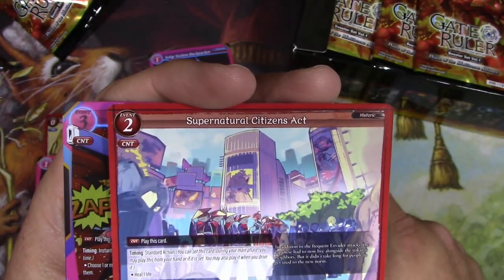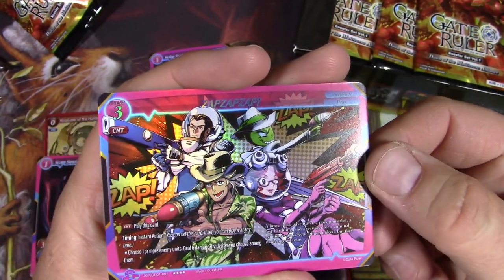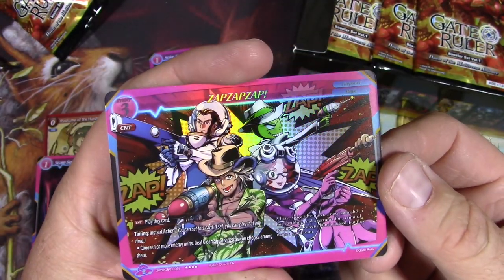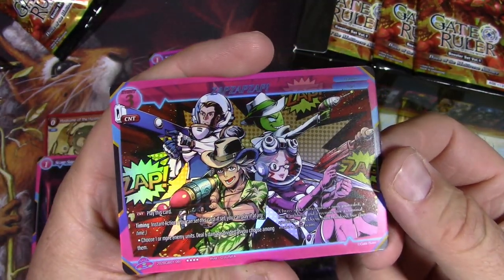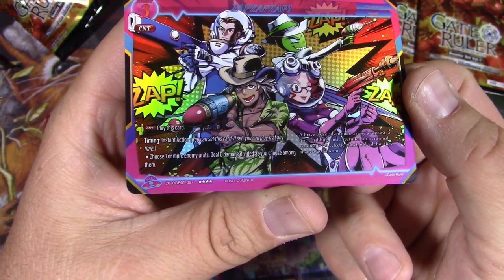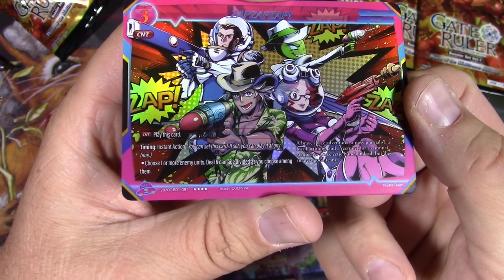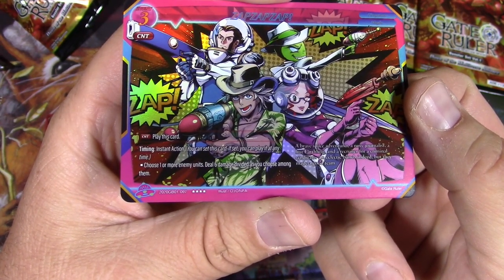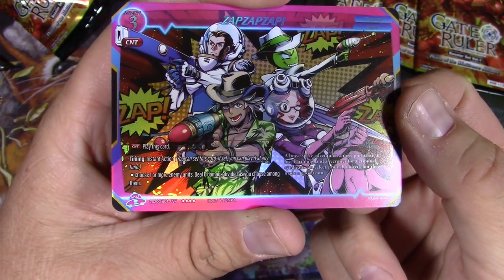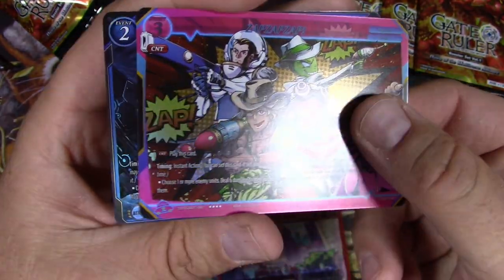G of the Solar Haze Crime Knots Space Syndicate — kind of comic book style art there. Those guys look cool. Supernatural Citizens Act, and then zap zap zap. That's pretty cool. It's a four star, so it's like a rare. Firepower Magic is the type. Timing: instant action. You can set this card — if set, you can play at any time. Choose one or more enemy units, deal six damage divided as you choose among them. So it's a direct damage kind of card, but as a four star.